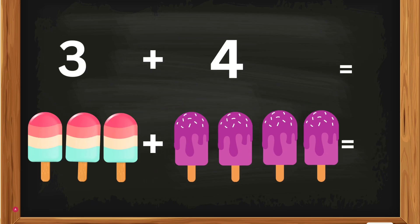3 plus 4. 3 popsicles plus 4 popsicles — how many popsicles, Kates? 3 popsicles plus 4 popsicles equals 7. Yes, you are right! 3 plus 4 equals 7. Good job, Kates!